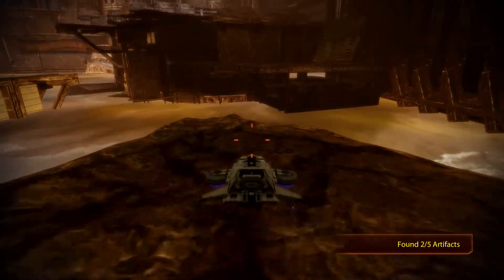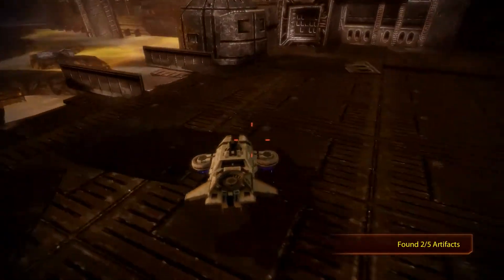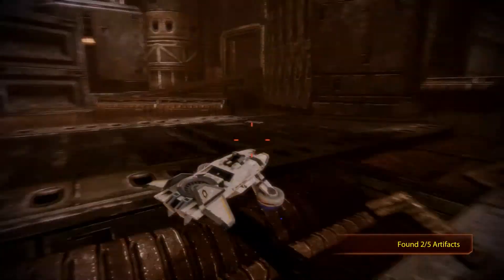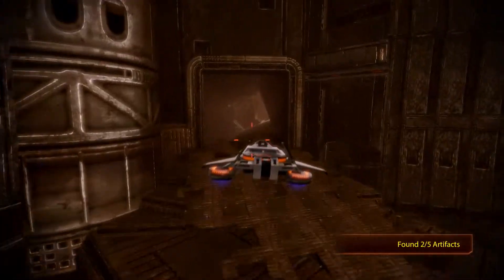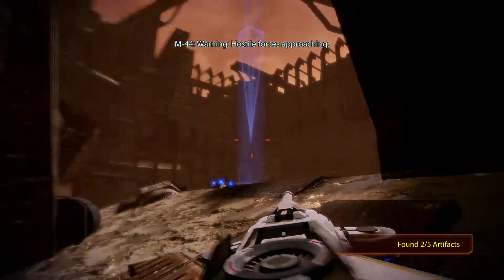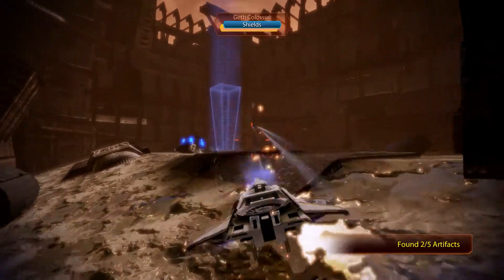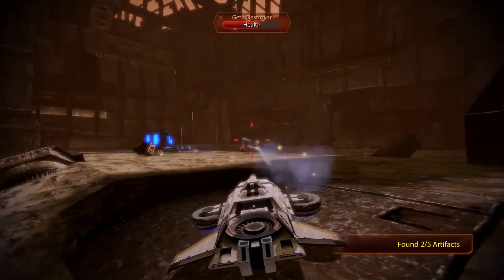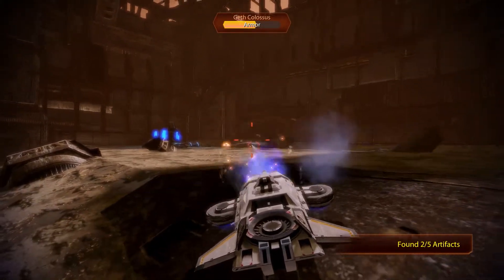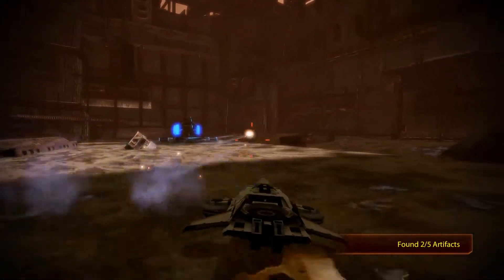Let's just continue on. I don't think there's any more stuff back down here, so let's just continue. Let's see if we find anything of notice. Warning — hostile forces approaching. More hostile forces. Another Colossus, and there's a Destroyer back there. There's the Colossus. Well, I can work with that.